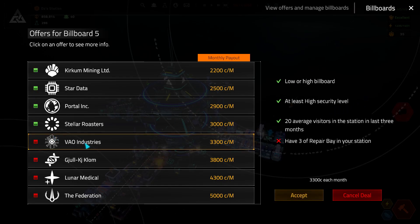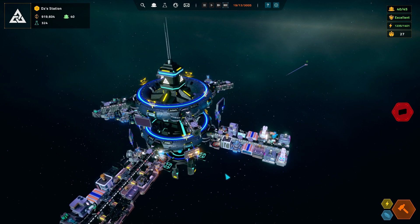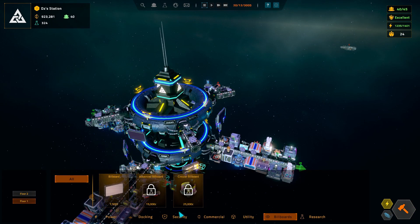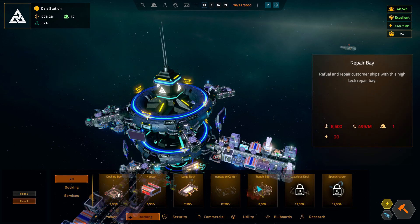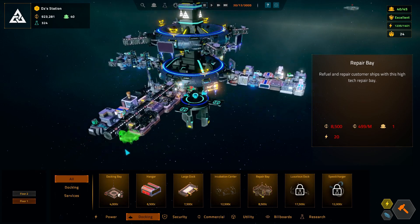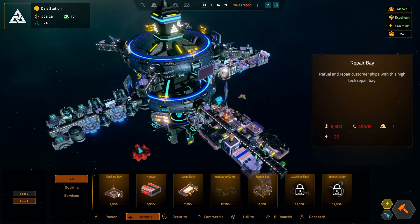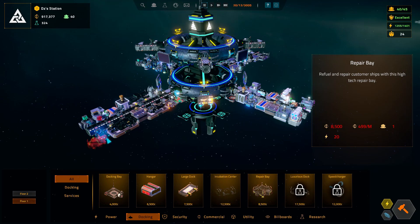What is it going to take for some other stuff? We need three repair bays — I have one at the moment. We need four incubation centers, an average of 40 people, average 50 for four clinics, or we need four parks — we don't have any parks. I think we can do the repair bays though. Let me find commercial — docking repair bays, yes. I kind of want them down here on the bottom.